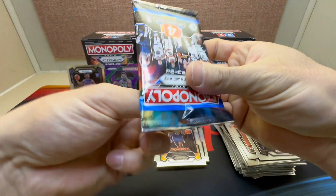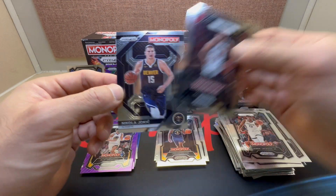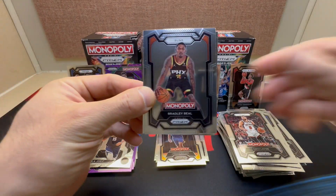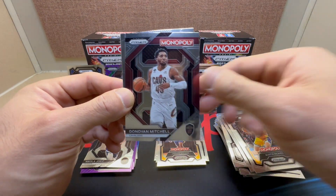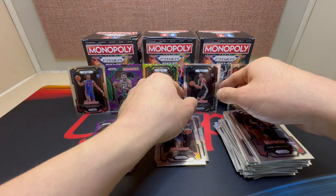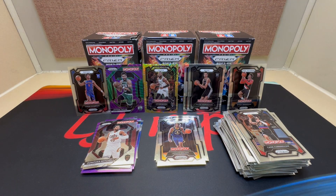Fifth pack: Devin Booker, Jaren Jackson Jr., Zach LaVine, and on the insert — Joker. Last pack — we'll go out on a high note: Bradley Beal, Austin Reaves, Donovan Mitchell on the insert, and for the Pistons, Cade Cunningham. The purple waves are nice, nice rookie pulls, and here we go — we got Wemby on the rookie Monopoly base. Once again, thank you all for tuning in, and y'all have a good one!